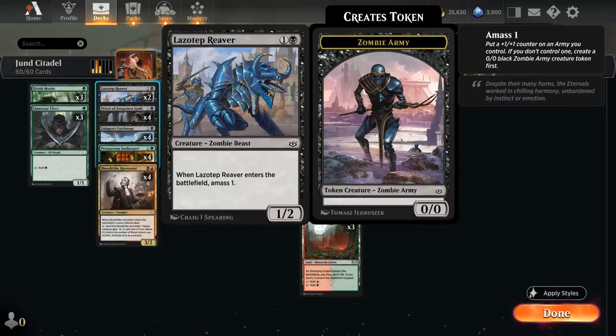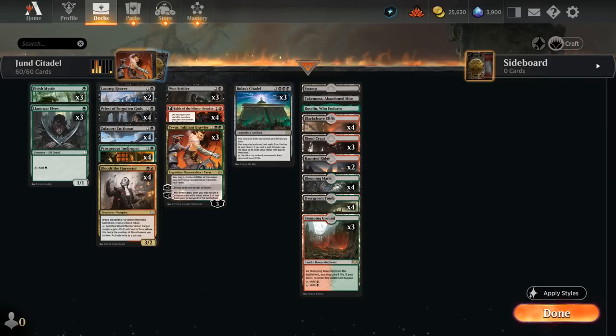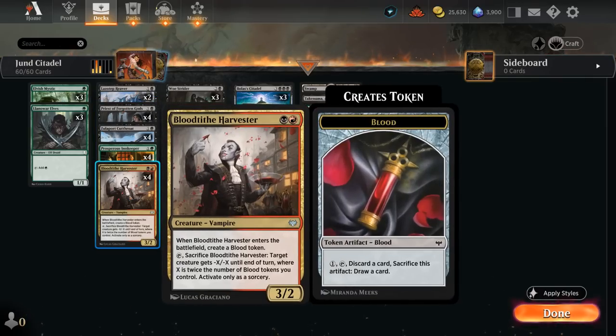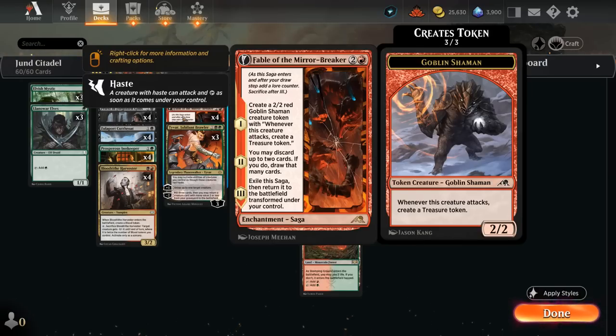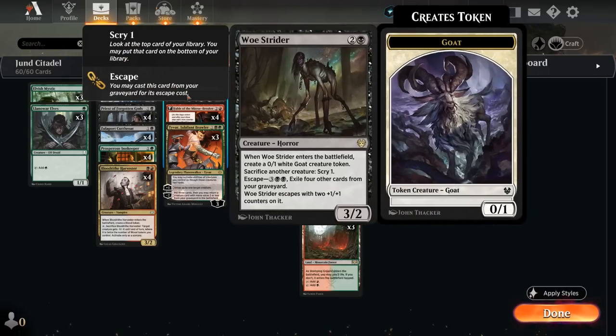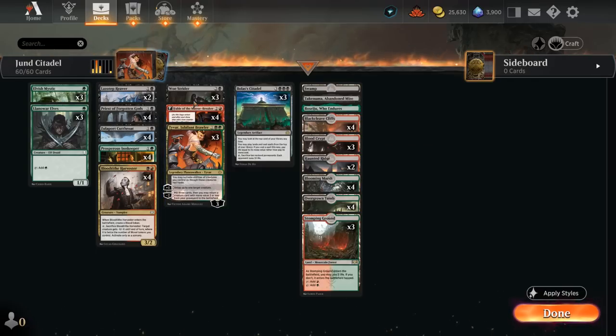To round out the deck: two copies of Lazotep Reaver, a 1/2 that amasses one when it enters, making a 1/1 army token — perfect sacrifice fodder for Priest of Forgotten Gods. Fable of the Mirror-Breaker does a lot of great things: the Shaman token makes mana to ramp into Citadel, the second chapter gives card selection, and it can fill the graveyard to escape a Woe Strider. Tyvar's minus-two can also mill a Woe Strider to help escape it, so there's a ton of synergy across the deck.